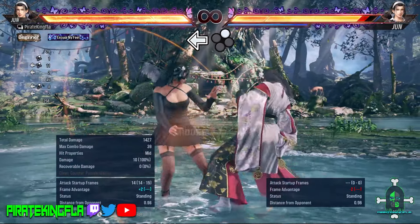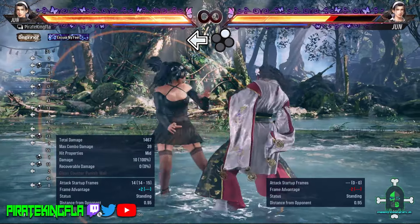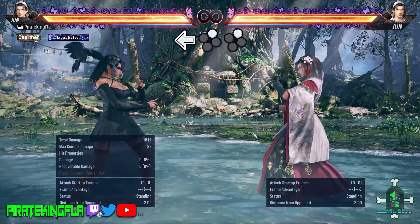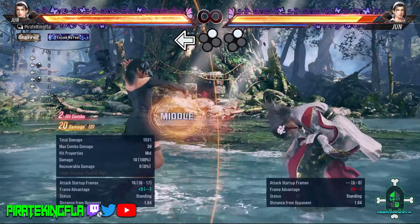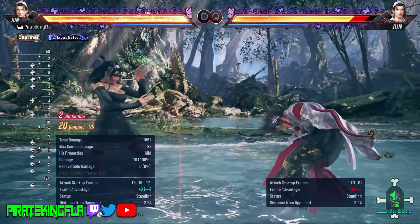Back 2. This move by itself is a safe mid and it tracks to Jun's left side. It also has a follow-up in Back 2-1, just like so. She also has Back 2-2 which is safe, so Back 2-2 you can actually just throw out without fear.